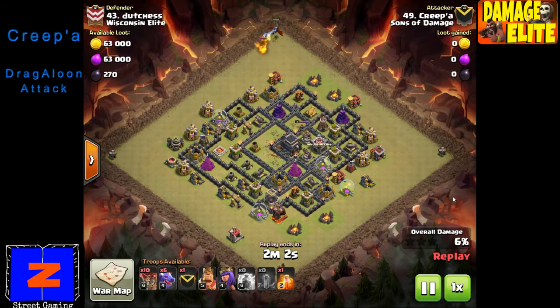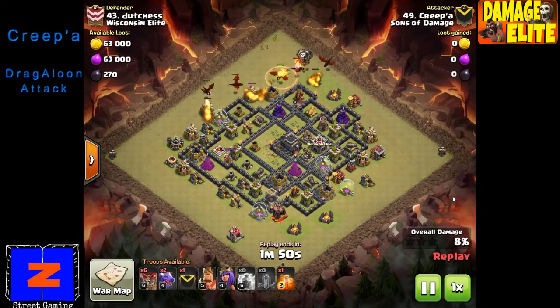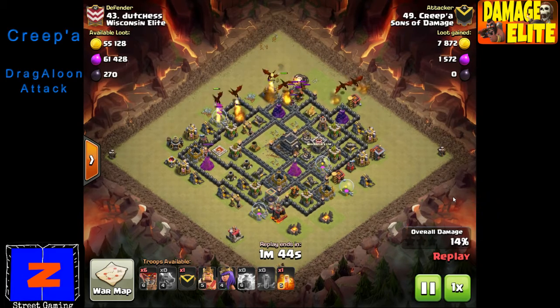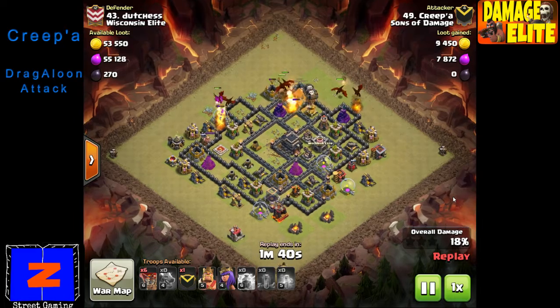He kind of uses the same strategy on each of the bases that he attacks. He'll pull the clan castle troops and take care of it with the dragons, trying to do that away from the defenses. Then he'll use the dragons to tank for the balloons. As it comes up to the first air defense, he'll let the air defense lock onto the dragons, then come in with the balloons to take the air defense out.